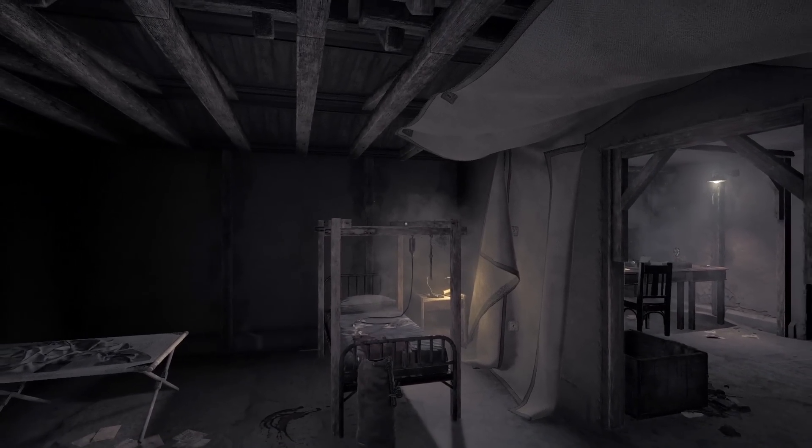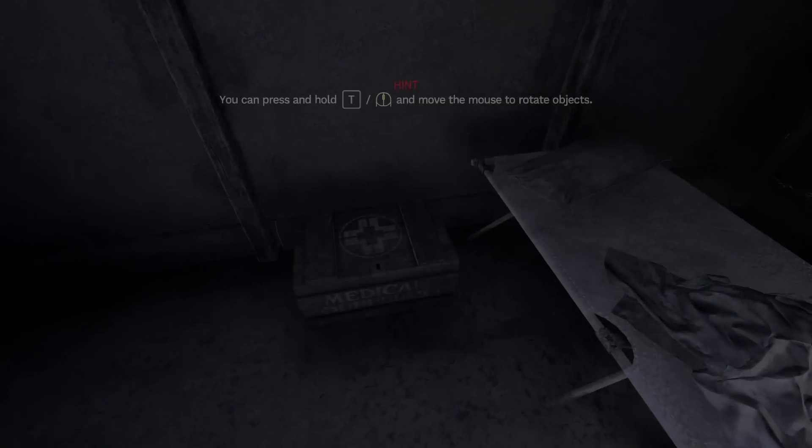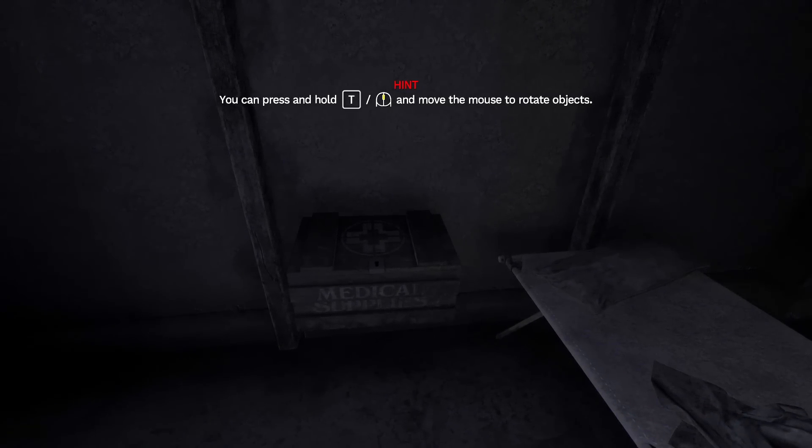Well, that didn't seem to work out too well. 'We're on our own now. We need to learn, adapt, and experiment to get out of here.' All right, I remember this from the demo. So what does it say? You can press T, hold T with your mouse to rotate objects.